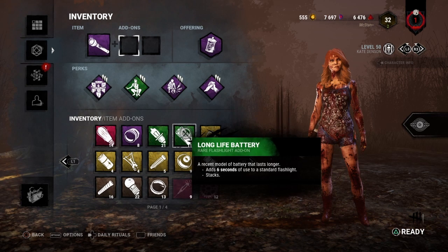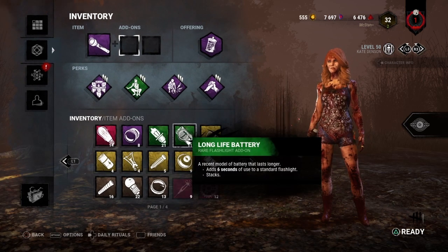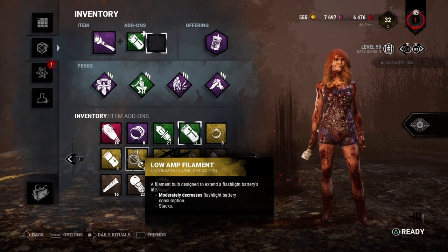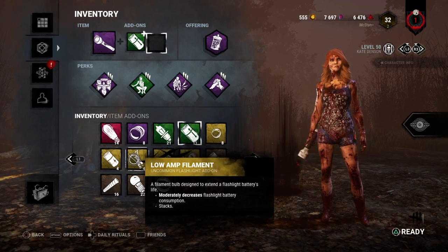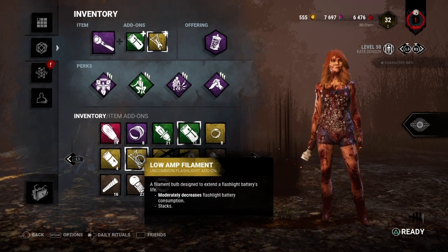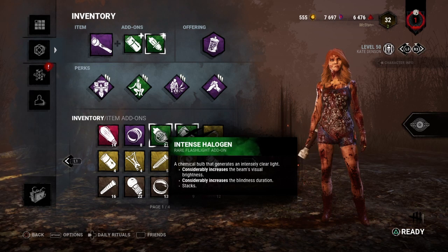The best add-ons, or the main add-ons, are the batteries and the flashlight bulbs. The batteries are going to extend your use of the flashlight, and the bulbs are going to increase the duration. The best add-ons right now are to run a green battery and the low ant filament. This decreases your battery consumption. It's all about how long you can use your flashlight, because these add-ons don't really affect them unless you're using something weird, which I'll go over in a second.